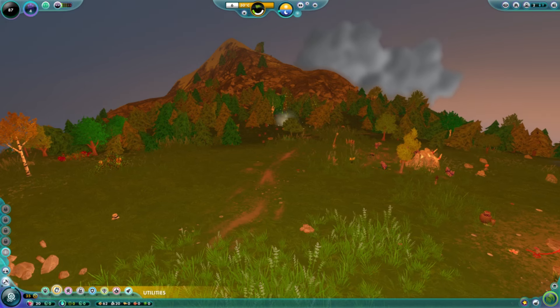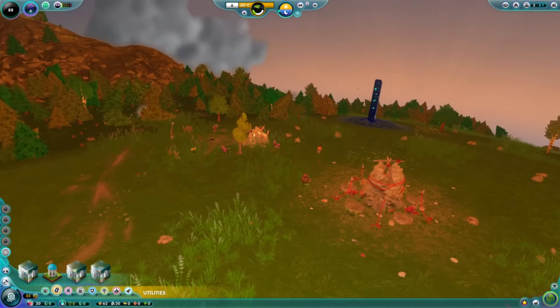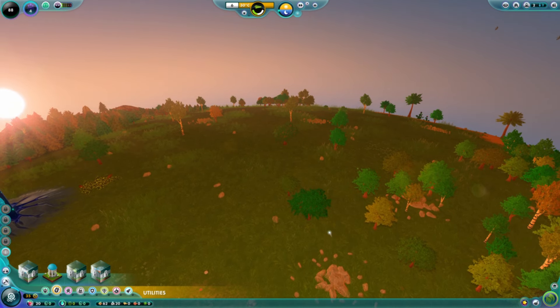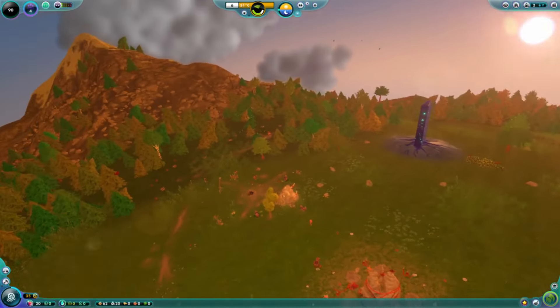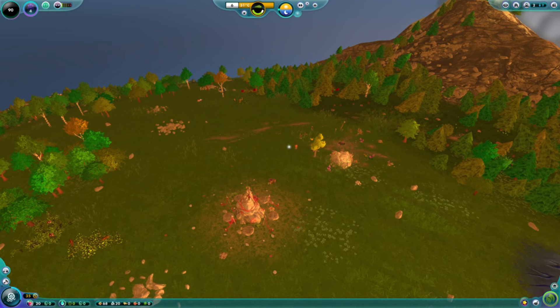Natural evolution is a wonderful thing to observe — unfortunately it usually ends poorly. Fortunately, you have the ability to influence your civilization's evolution and improve its chances of survival. You can prioritize whatever your heart desires, but remember that the heart is idiotic at best — so use your head instead. You can prioritize whatever your heart desires, but use your head instead.